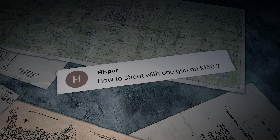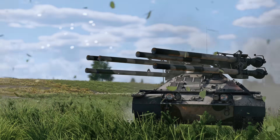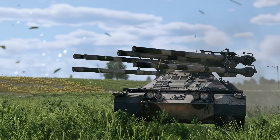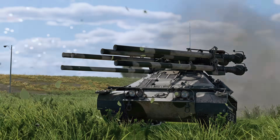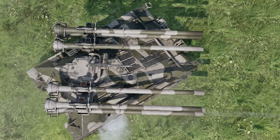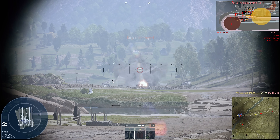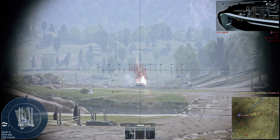Hissbar writes: how do you shoot with one gun on the M50? Hi Hissbar! If you press the fire from the main caliber gun key once, the M50 will only shoot from a single barrel. If you press the key multiple times or hold it, the gun will shoot from all of its six barrels in succession.